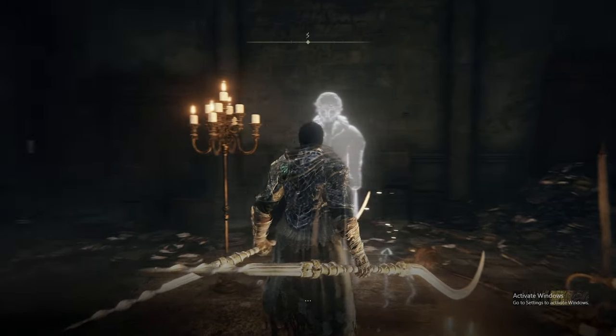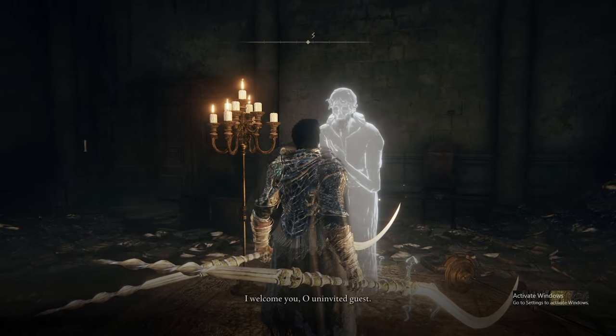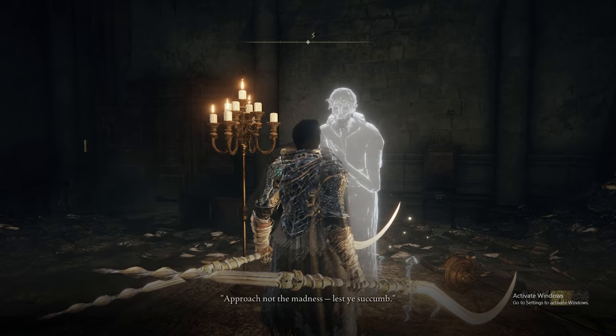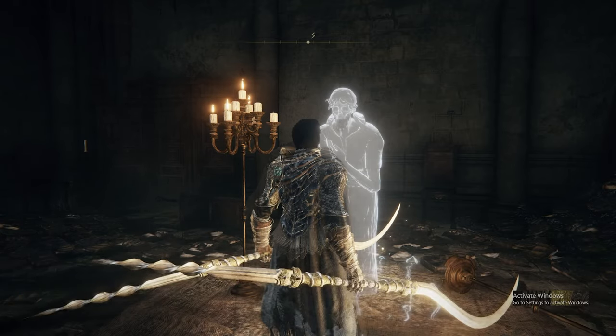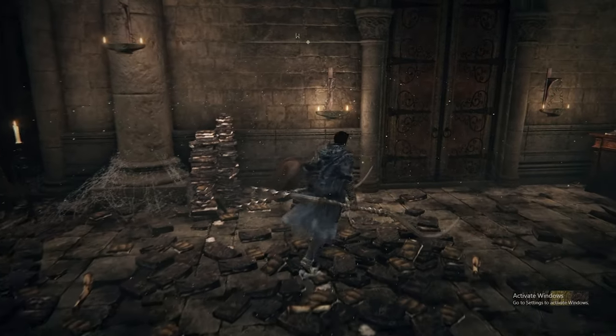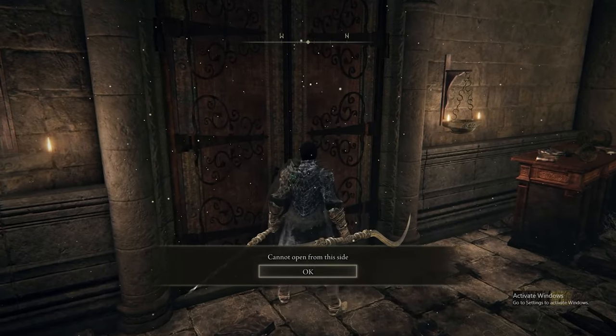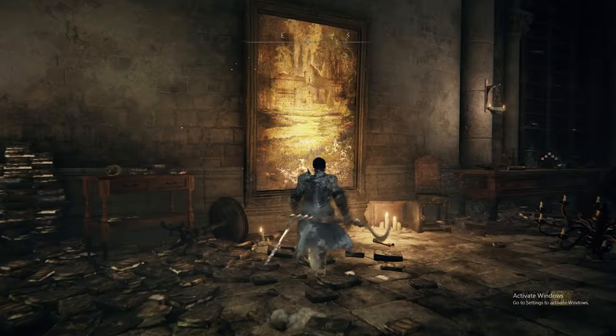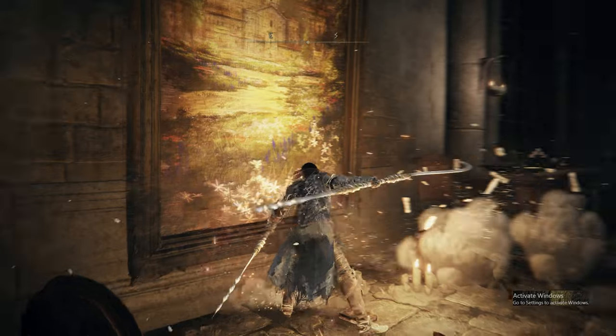Once you've spoken to this guy, he'll give you a warning about madness. They try and turn you away so you don't succumb to madness. But once you try and open this door, it'll tell you it's locked. And then all you're going to want to do is just attack the frame on the other side of the wall, and then a secret passage will open up.